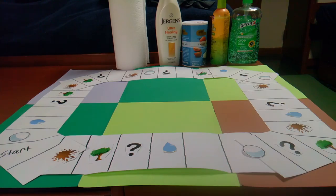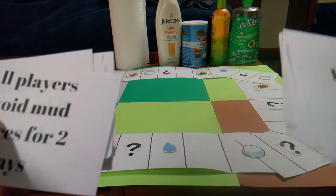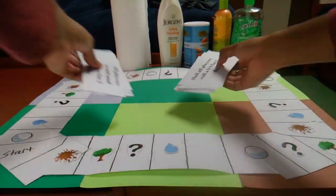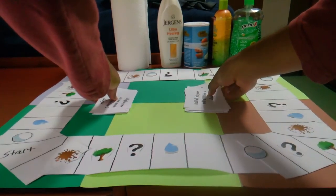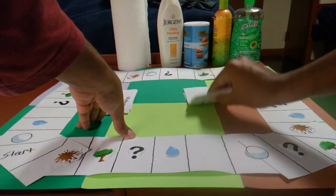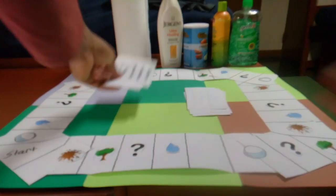Now the setup. First, we are going to set up the disaster cards and ability cards — the ability cards are the smaller cards and the disaster cards are the larger cards — into two separate piles, face down so no one can see what they are drawing.